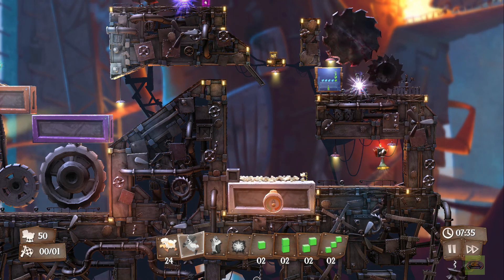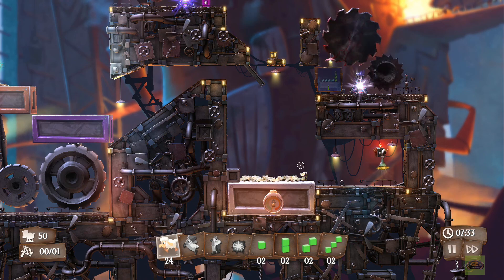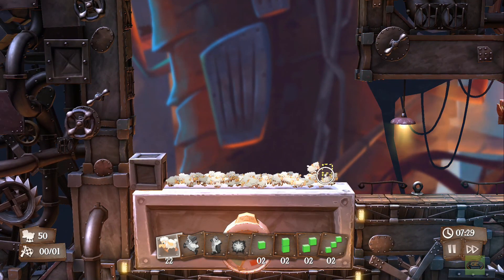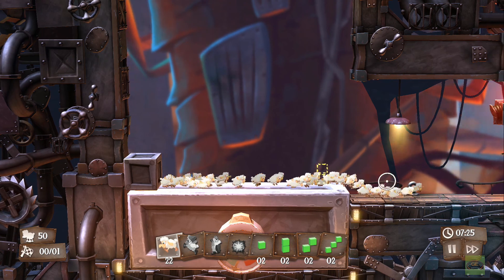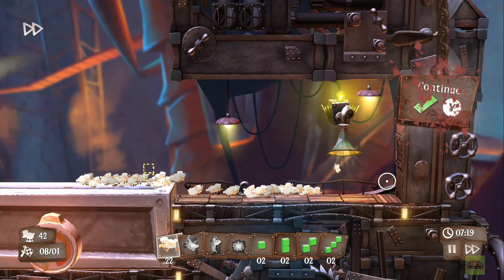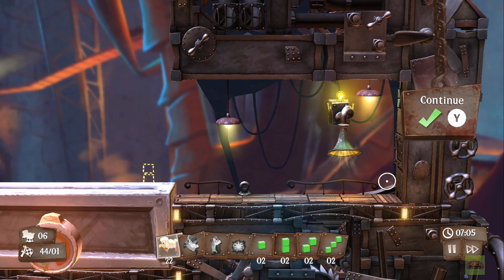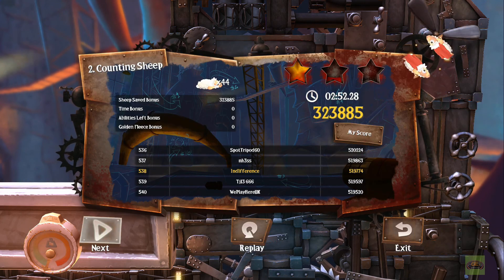There's some physics-based stuff too — like you just saw. There's a meter on that large block that the sheep are on, and once there's enough sheep on it, it's heavy enough to lower, and then they get to the end. Not only was there one to get to the end, but I got 44. Pat myself on the back.